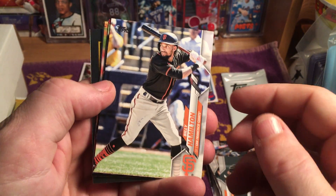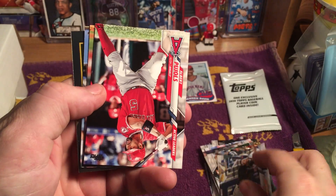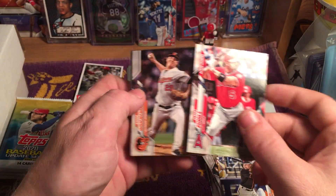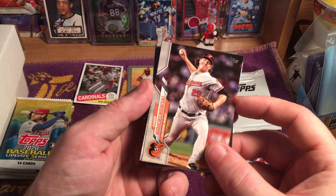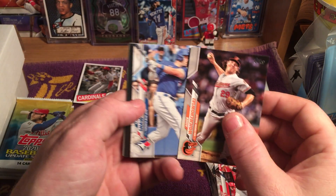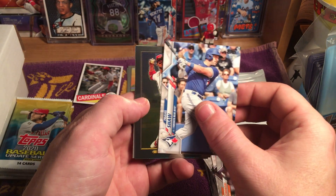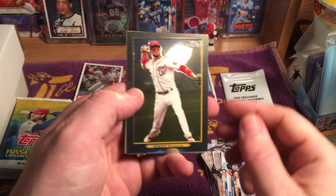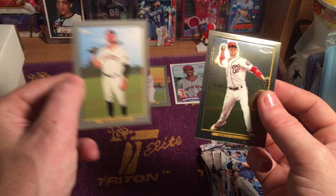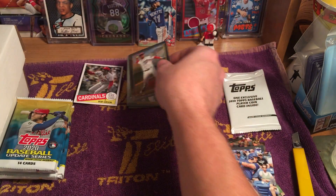Billy Hamilton, Albert Pujols, Asher Wojciechowski, Travis Shaw. Nice — Carter Kieboom. Turkey Red Chrome. And regular Chrome.